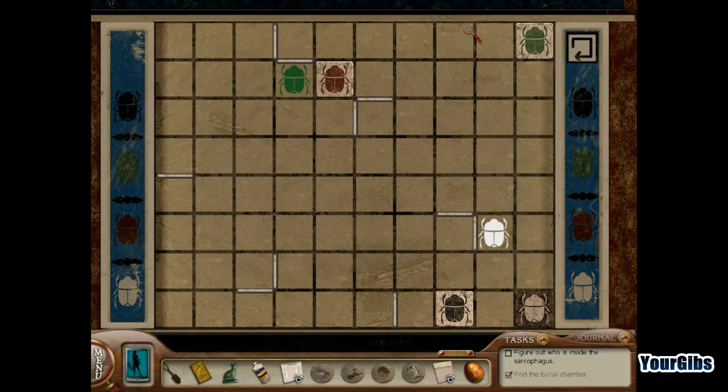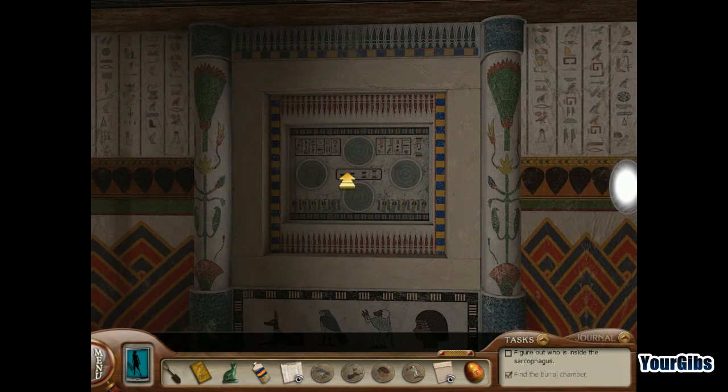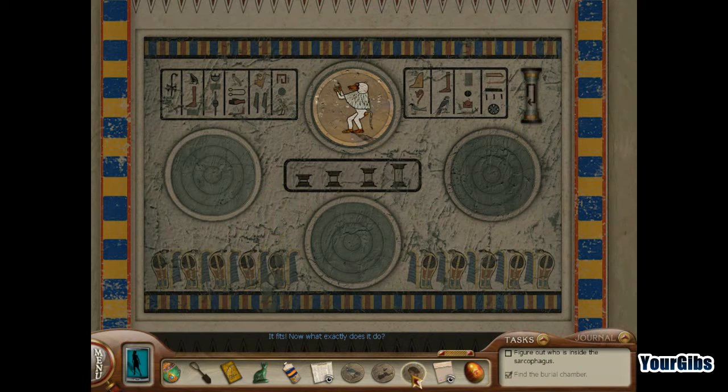Flip that right around like that. Green goes right there — beautifully, beautifully, beautifully. So these are our discs here. It fits. Baboon. Now what exactly does it do?